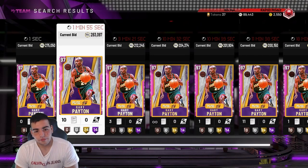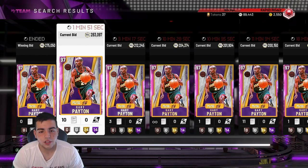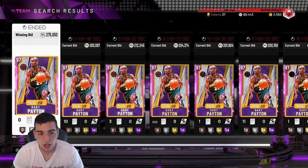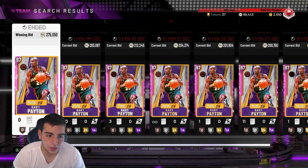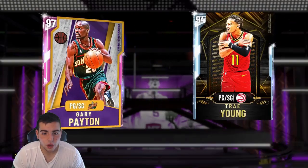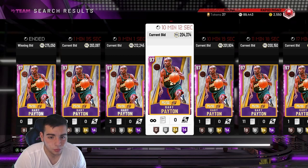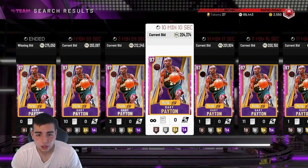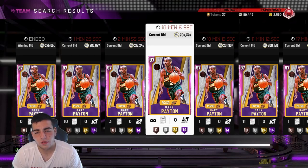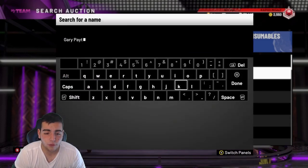If you buy Gary Payton for 275k, you're going to sell him for around 250k — realistically you won't sell for the same price. After the tax reduction, you'll probably lose about 50k on this card. So 250k plus 10k for those other cards — with the reduction he's really 225k. That's about 285k for the set so far, with a 50k loss right off the bat.